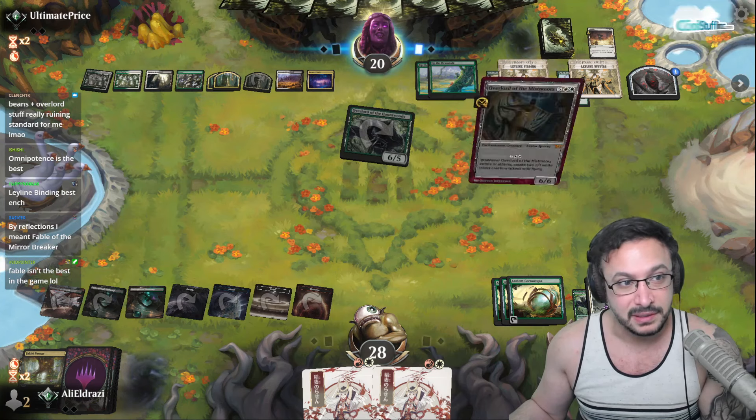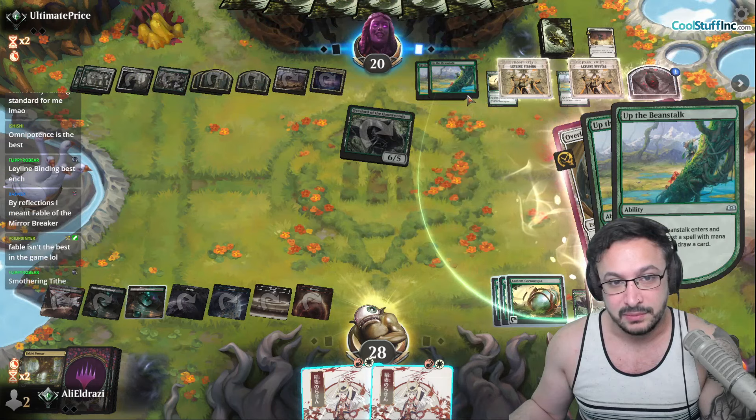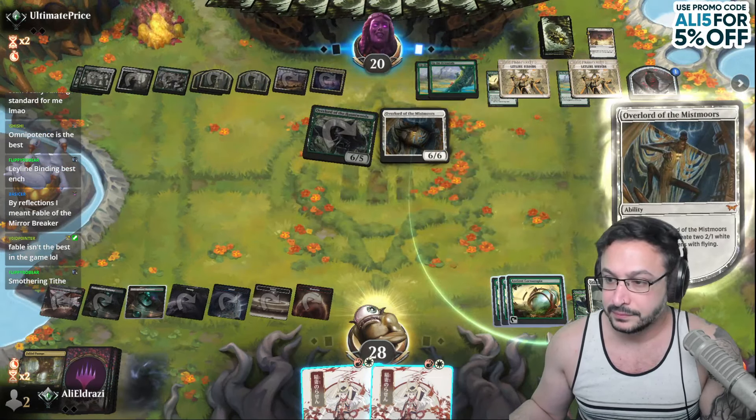Fable's not close to being the best in the game — Fable isn't in the top 10, I don't think. Smothering Tide is not the best in the game. That card's trash.